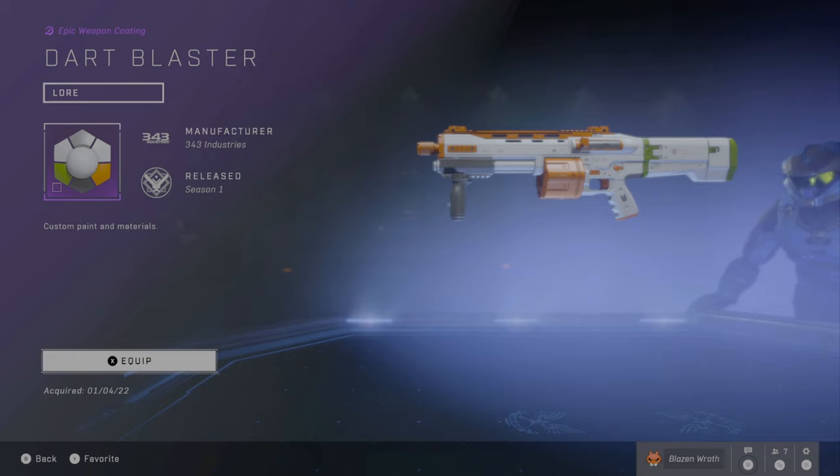Here is the Dart Blaster Weapon Coating for the Bulldog. The reason I want to comment on this is because this is probably the only promotional weapon coating for the Bulldog, which is not a very common weapon to get a coating for. Much like the Nerf Assault Rifle, you get a Nerf Bulldog and you get the Nerf weapon coating.